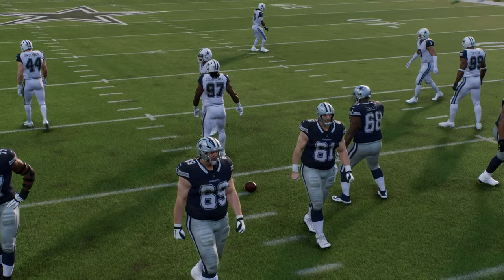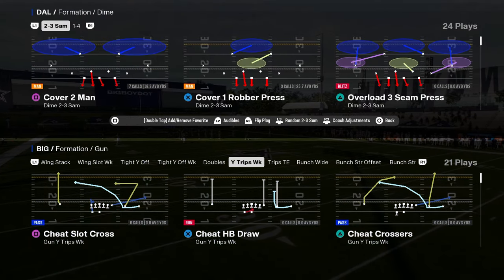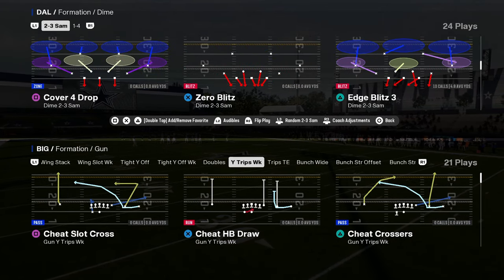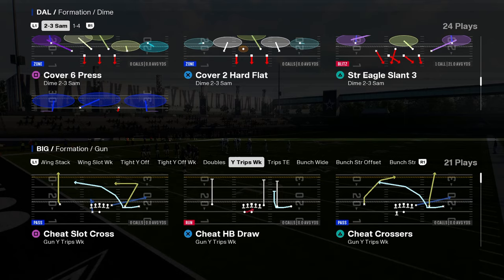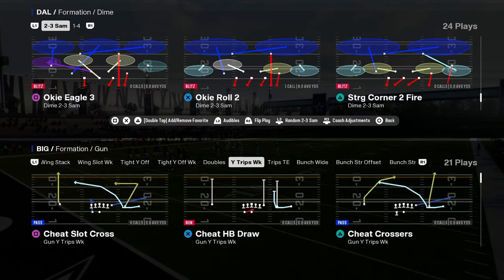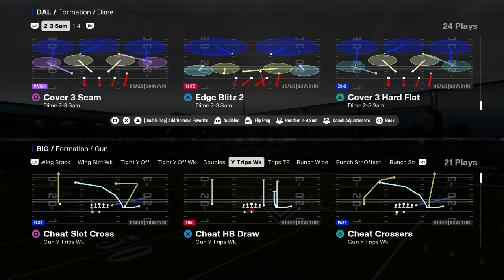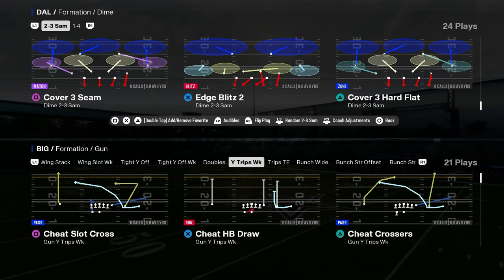You also have Dime 2-3 Sam in this playbook. This formation is really good because it has an Edge Blitz 2, which is really easy to adjust out of. You have the double safety go stuff, and you can get into Edge Blitz 2 and some of the other things you want to do defensively out of it.